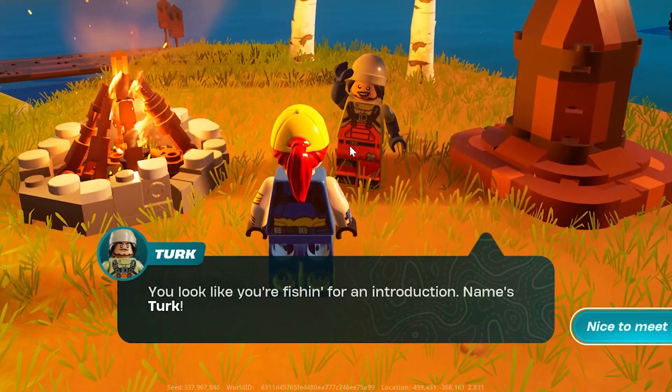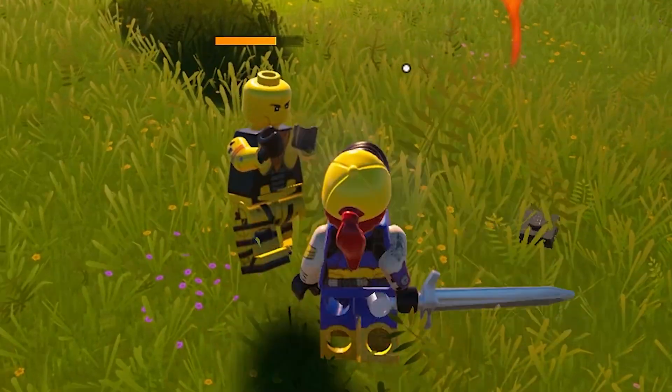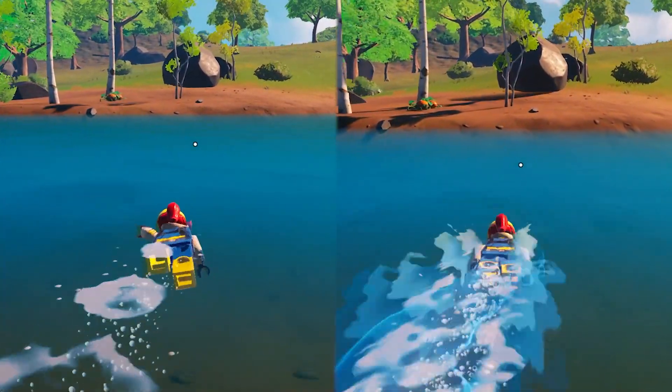You'll also be able to meet new fishy villagers, including Turk, Outcast, and Bob, as well as craft new charms — the reflection charm that reflects damage you take back at the attacker, and the wavebreak charm that increases your swimming speed.